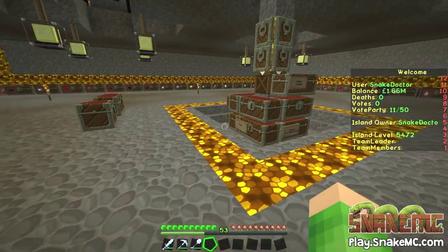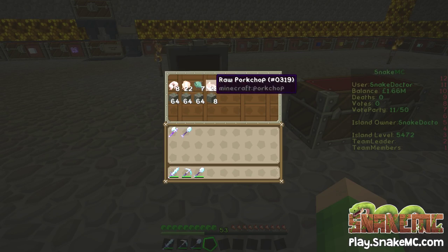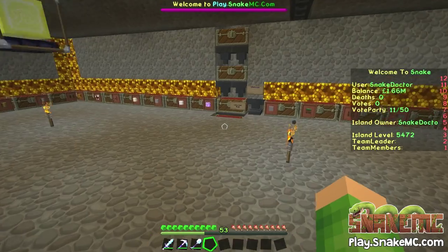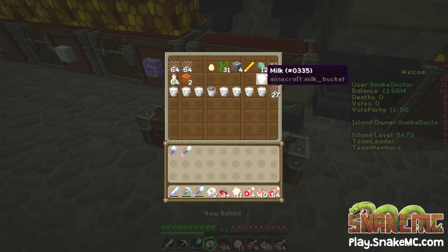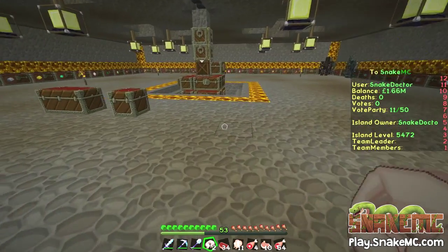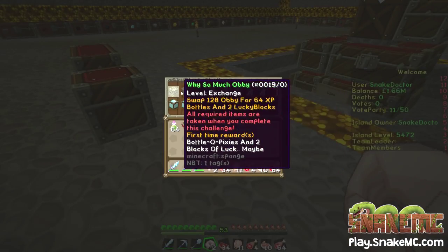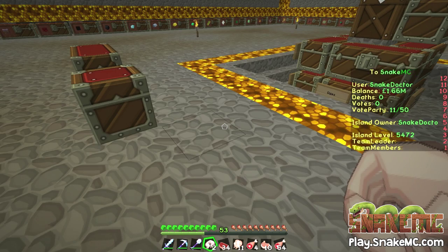Right now, before we do that, we have things to do — we have tasks. At the end of the last episode I was starting to collect some items: some rabbits, some different raw meats. And I noticed that you guys have been very kind and given me some more. Let's just remind ourselves of the ingredients we needed: £1,000, which we've got plenty of — we've got 1.6 million because people buy things from my shops. 64 raw beef, raw pork, raw rabbit, raw chicken, raw lamb, raw fish, raw salmon, one lit pumpkin, and one dragon egg.